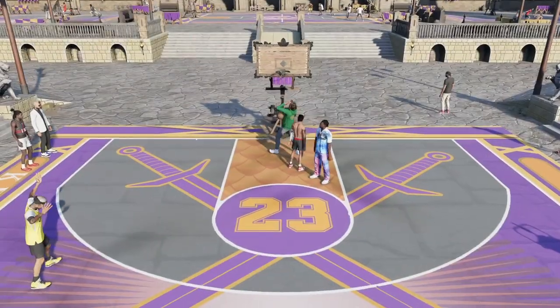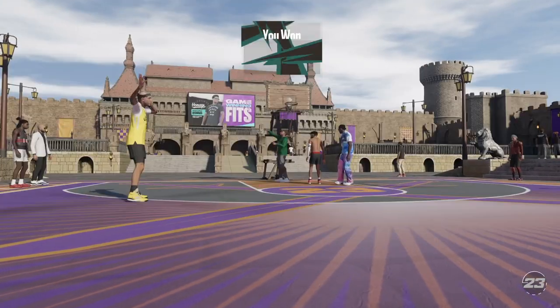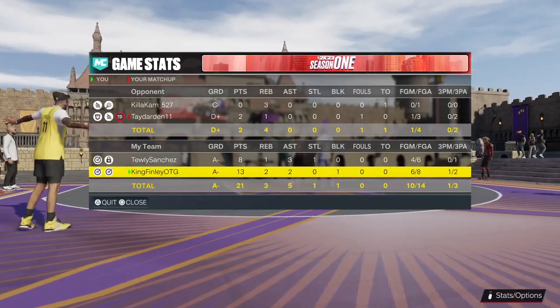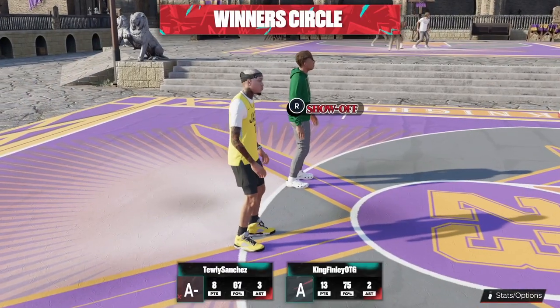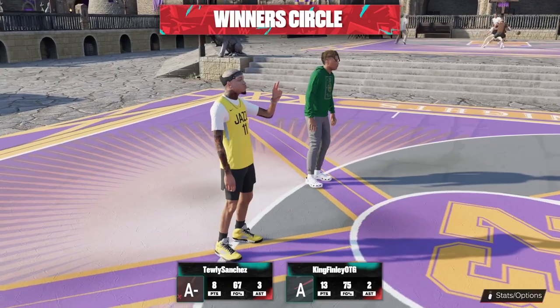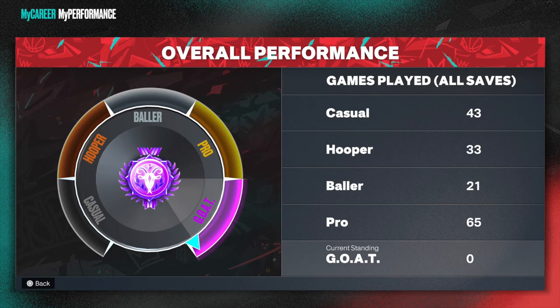You've got to get on the twos, go 6'8/6'9 guard, and go whatever stretch you'd like. You've got to come out here and go crazy. We went 10 for 14 but still got the job done because we played great defense. That's how I got my 500 GOAT games — playing twos, coming out here in the park and grinding it out. Do what you've got to do to get them 500 GOAT games if you're grinding for a legend.